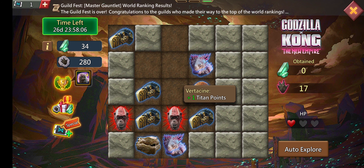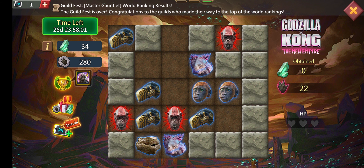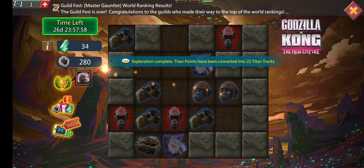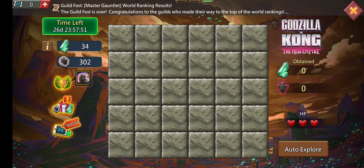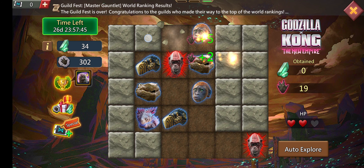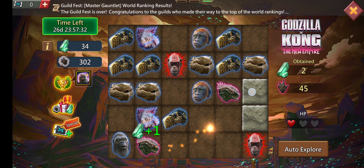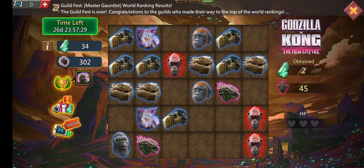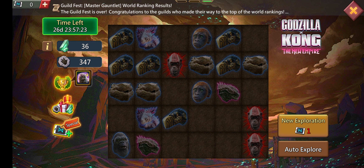If you guys don't know how to do this small event - the Godzilla Kong New Empire event - basically if you get three of the star kings that's your HP. You have to guess where the titan points are, press your titan points, and if you get three of those red things you lose. Then you can do it again. You can auto explore, but I like to do it myself because it's fun.